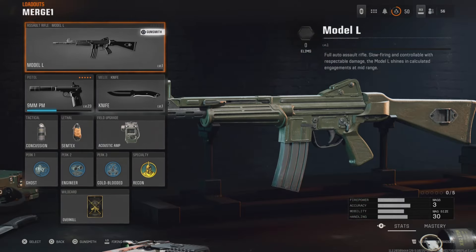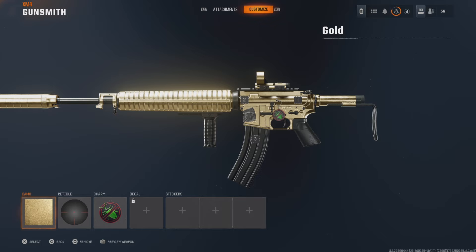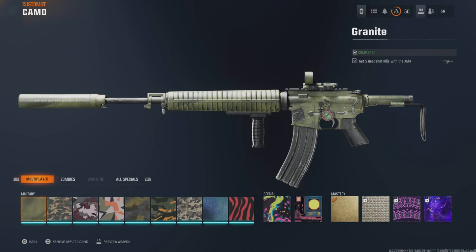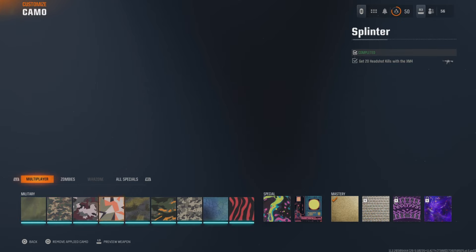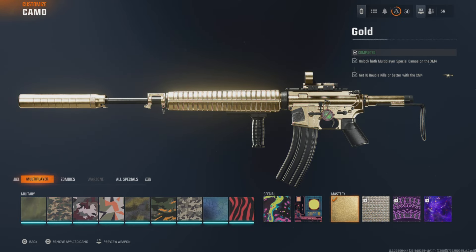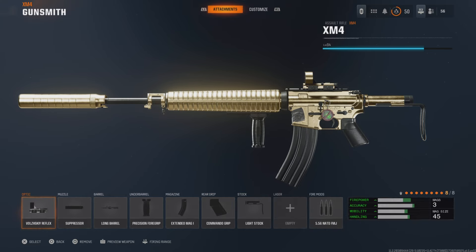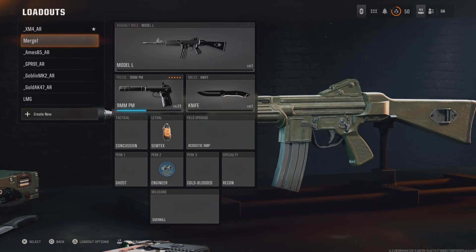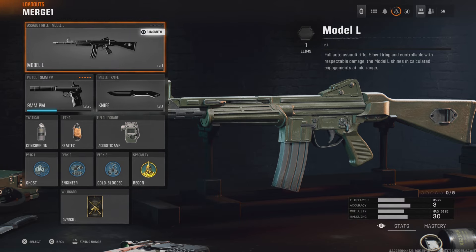The first gun here needs to have Gunfighter on the bottom wildcard. I'll show you — I have gold unlocked here. You can use any of these camos that are unlocked on gold so far. Back out of this, make sure you have Gunfighter as your wildcard for your first slot.